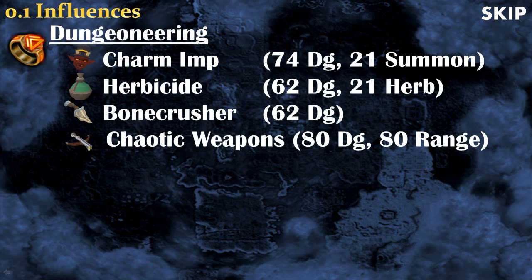A very useful skill is Dungeoneering, because you will be able to have, for example, a Charm Imp that will collect the charms for you, so you save a lot of clicking. There's also the Herbicide that will grant you Herblore experience when you get Herbs, and the Bonecrusher that will regenerate your Prayer Points when you get Bones — even though it's not really used in this video. And finally there's the Chaotic Crossbow, which is the best weapon at level 80 range.